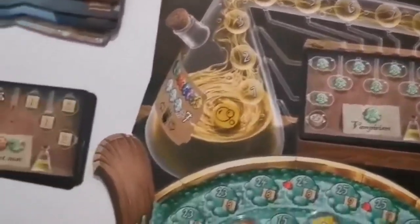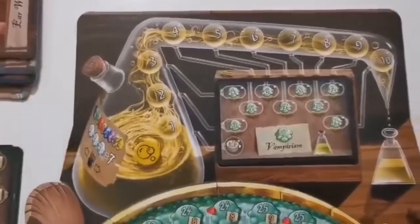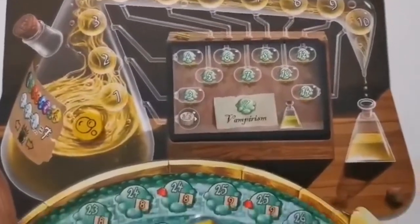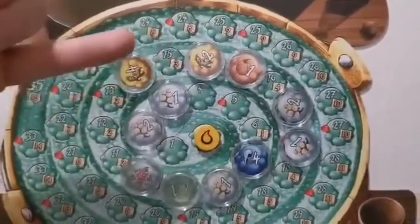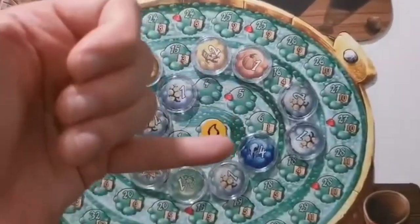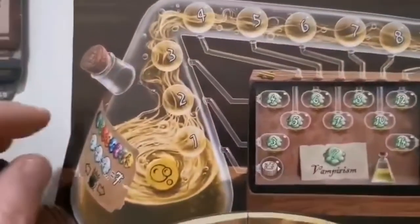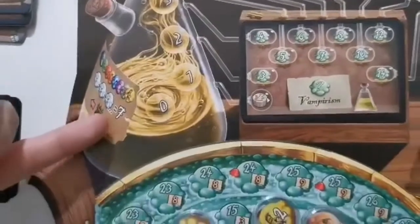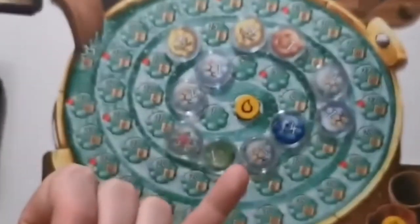The way the essence phase works is highlighted on the board as a reminder. The first thing you do is count how many different colored tokens, apart from the white ones, are actually in your cauldron, and you score that many points. Looking at my board, I've got two yellow ones — that's one type — plus blue, green, and loco weed makes five different types of tokens. That's five points straight away. Then you look at your white tokens: if they add up to exactly seven, that's another point.